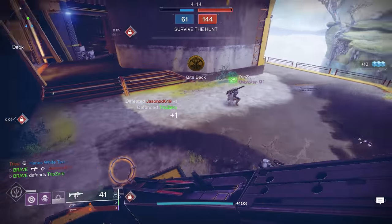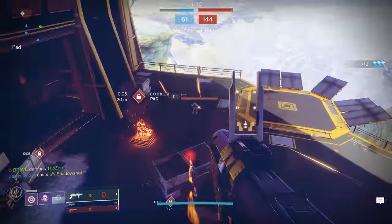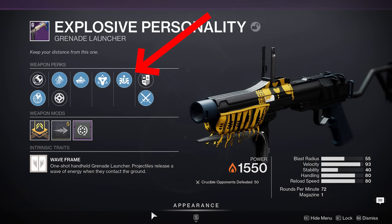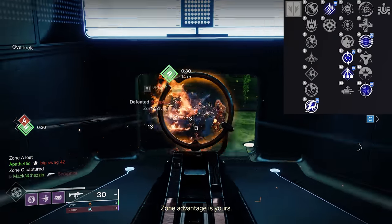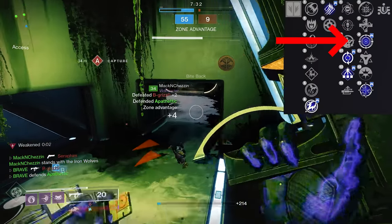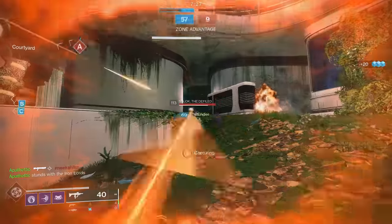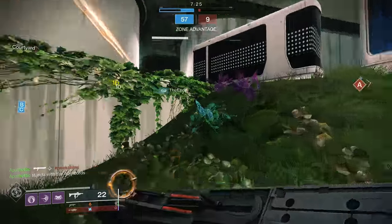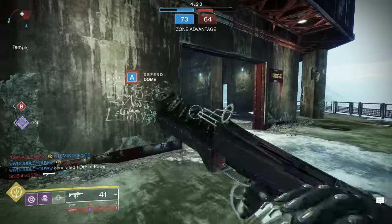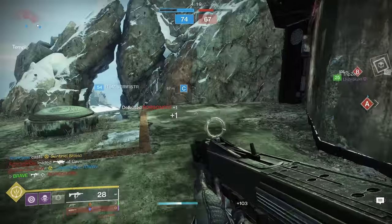Before we get into any builds, let's talk about the remaining perk. Since Auto Loading Holster is a must-have perk, what about the final column? You have some good options — you can always go with the perk Frenzy, which means being in combat for an extended period of time increases damage, handling, and reload for this weapon until you're out of combat. This is a great perk, and with a 15% damage buff to your wave frame, this puts your damage total over 150 points.